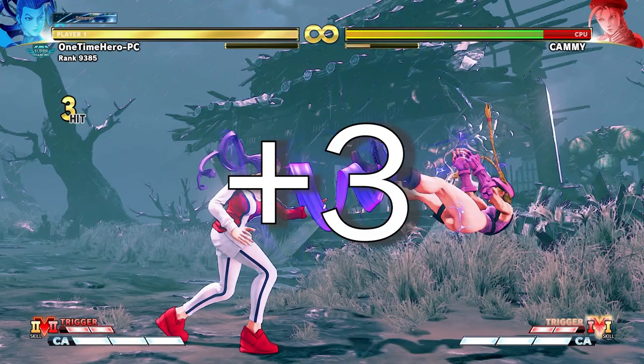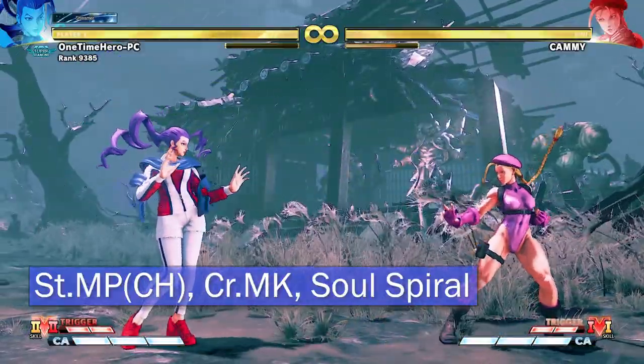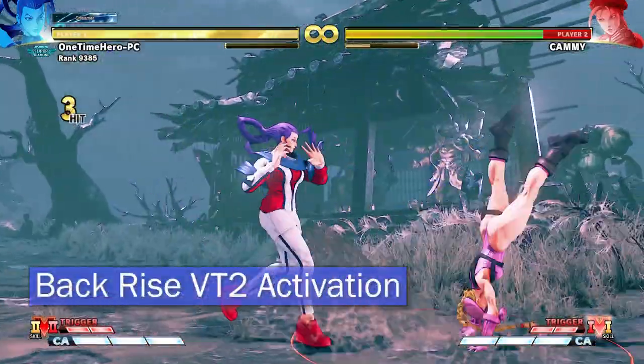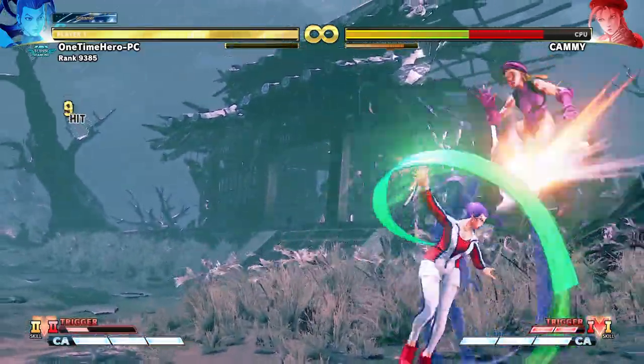Now if you're on the ground and you go into a light kick spiral dash, you'll be plus three, which means you can combo into another spiral. Do another stand medium into down medium kick and spiral again. If they back rise, an activation route is through stand fierce — counter hit them and go through that easy combo I showed you earlier.